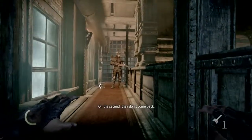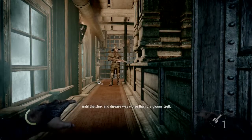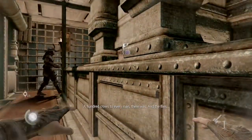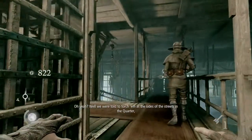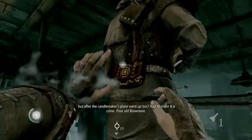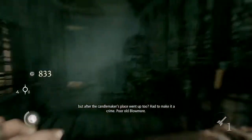This guy's real annoying. We're going to crouch through here and on this ledge to the right there's a cup or something. You want to be careful about this light, so stay to the left — there we go.